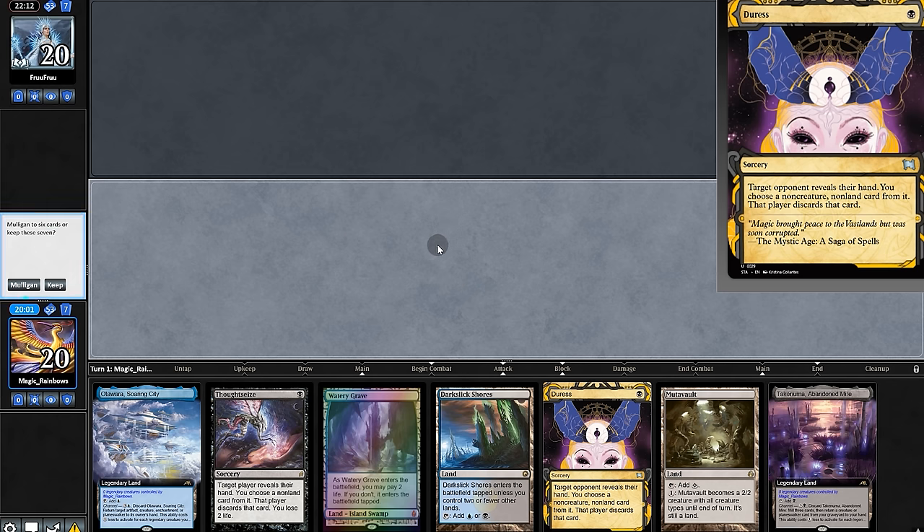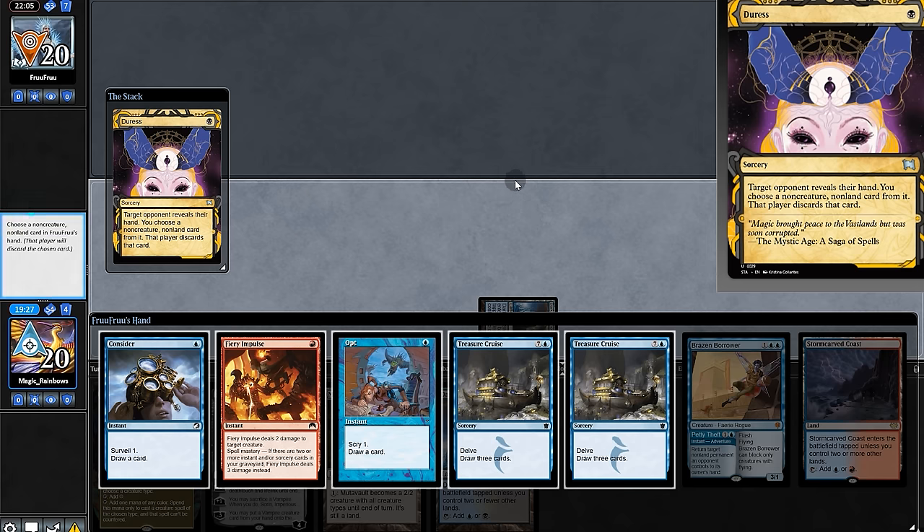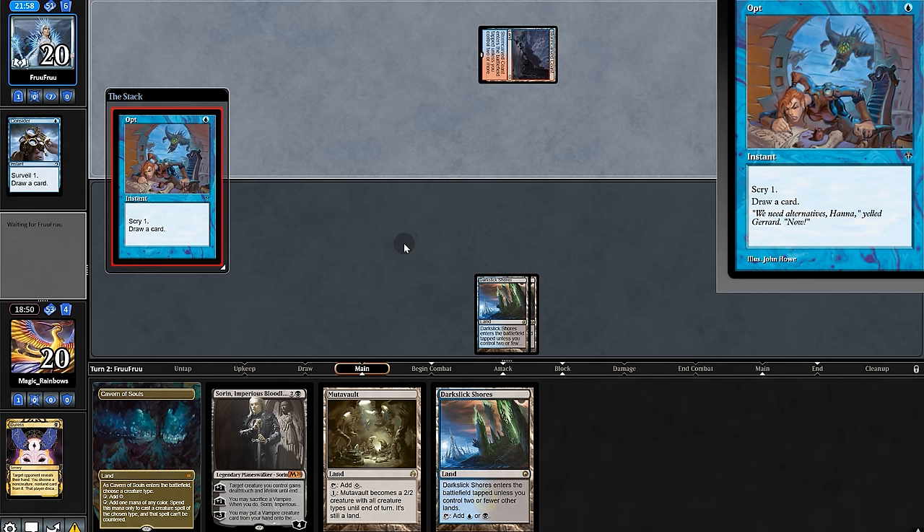We're going to game two. Opening hand totally sucks — we'll mull. This also sucks but we'll keep. We'll duress — jeez, I thought our hand was bad. We'll take the card draw. More land for us, looking to dig.